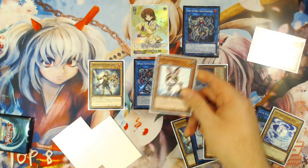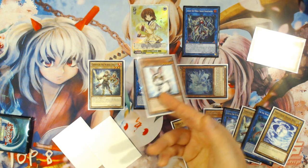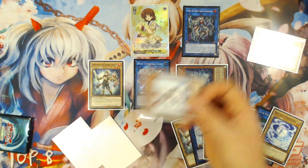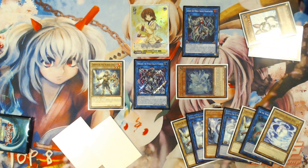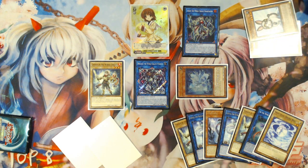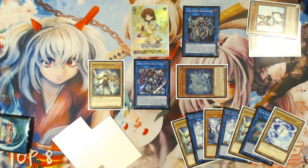Rescue Rabbit definitely adds a huge depth layer to this deck's starting combo plays — Rabbit plus Venus is certain plays, Rabbit plus World Legacy World Chalice is certain plays, Rabbit plus Lee the World Chalice Fairy is certain plays. There are so many different plays that Rabbit enables by being a starter card and then also being an extender later in the game, because you can summon it off Firewall Dragon. It's actually just really cool for the deck in general.